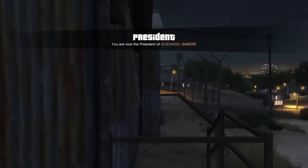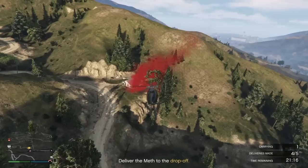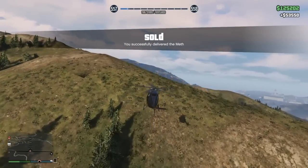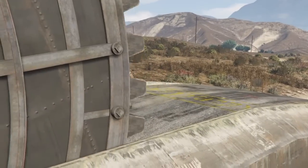Now we're ready to sell all of our businesses. I'm doing my MC businesses and selling those, because by now the product has been made. We were selling those three to five cars from the CEO, and now I'm ready to sell. You only want to fill them up to about two bars — that's it. I sold out my biker businesses and made $125,000, plus the Sightseers. Sometimes it's more, sometimes less.